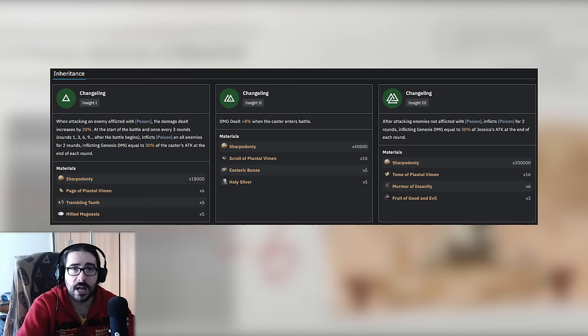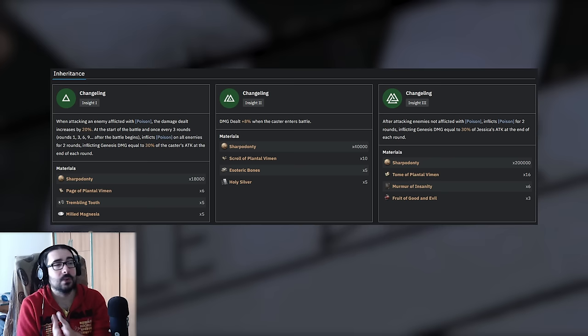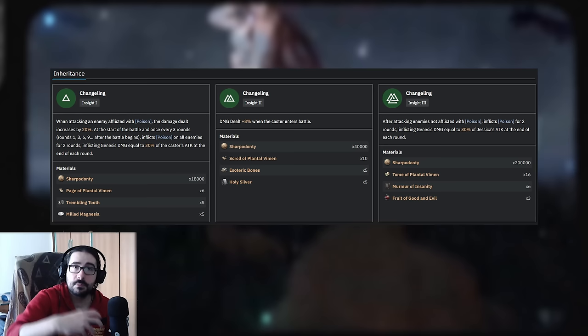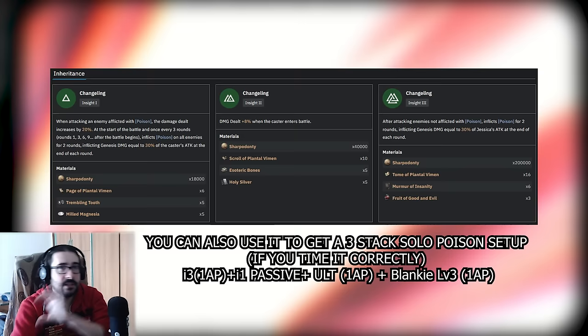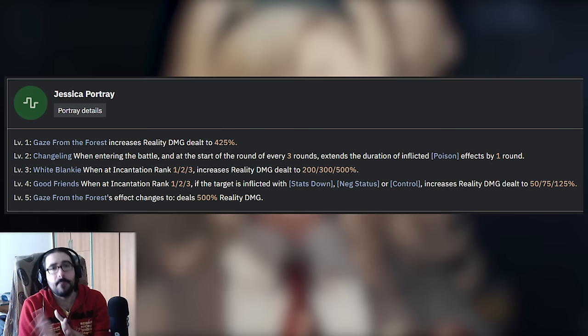Insight 2 gives the usual damage increase. Insight 3 adds an extra mechanic: when you attack a monster that doesn't yet have Poison, you apply Poison for two rounds. This is particularly useful when fighting encounters with reinforcements — new enemies that weren't on the field when you originally applied Poison won't have it. Now you can take care of that by dealing any sort of damage with Jessica, and the new enemy becomes Poisoned too. The timing will be different, but they will get Poison thanks to I3.